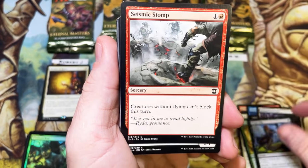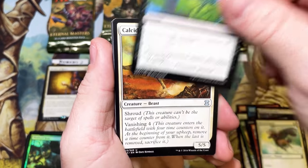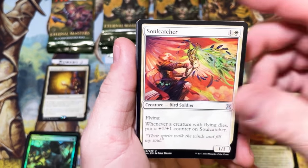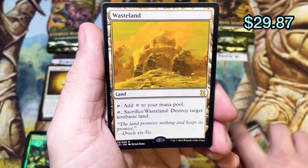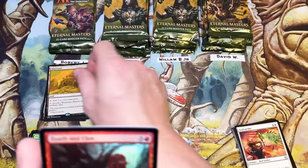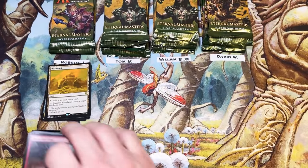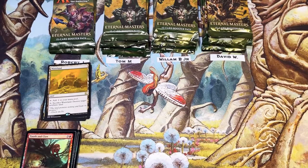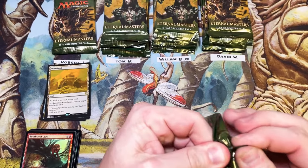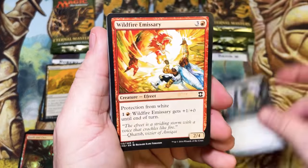Tragic Slip, Seismic Stomp, Annihilate, Calciderm — love Calciderm — Soul Catcher, and there it is: Wasteland! I mentioned that just a few minutes ago. Tooth and Claw, not Tooth and Nail. Wasteland is a very nice hit for Robert. It doesn't add to the converted mana cost at all because it's a land, but we will take it — that is a spicy hit.